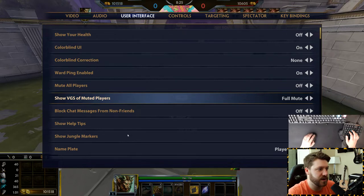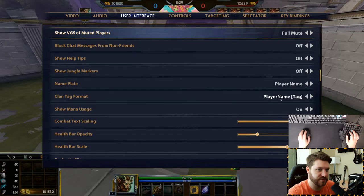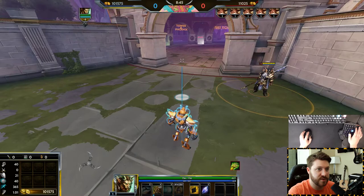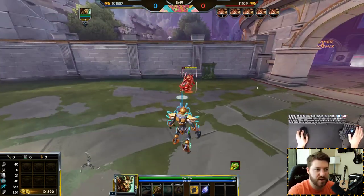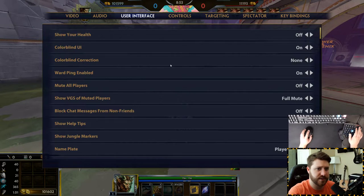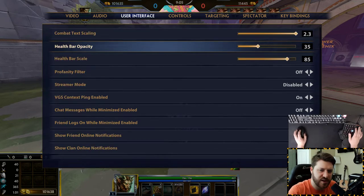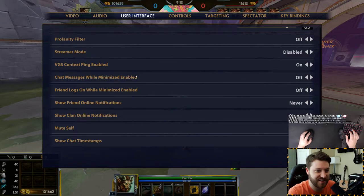Other UI stuff is mostly preference — nameplate, show player name, tag, all that. Health bar opacity and health bar scale is basically how you want to see the enemy health bar. You can make them more solid, but I think they block a bit of vision when too solid, so I turn it down to around 35. Health bar scale lets you make them bigger or smaller over heads. Streamer mode will basically hide names and stuff.